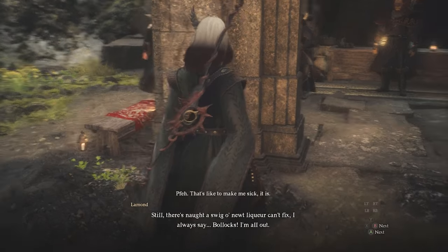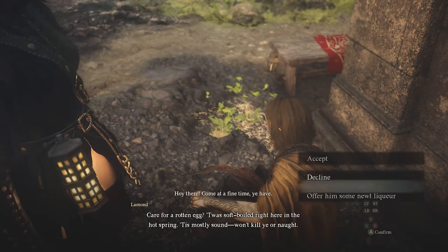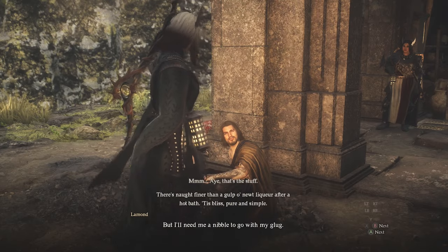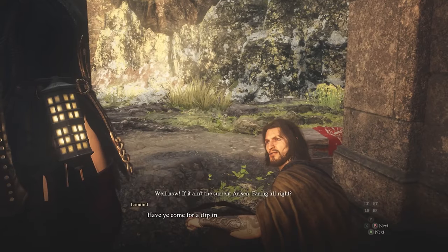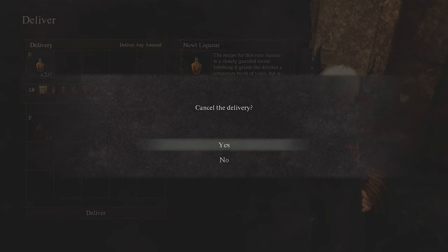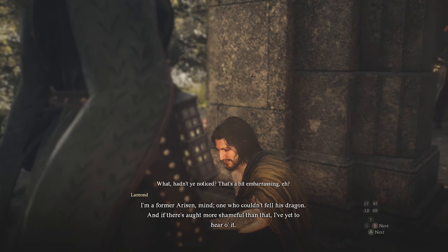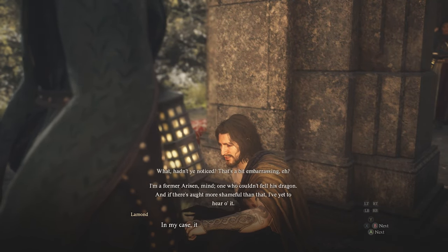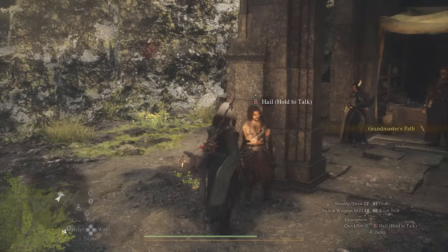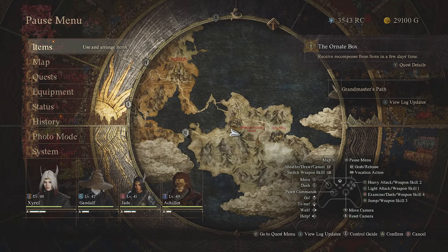Now, back to what I actually intended — the Wayfarer vocation. When you speak to the Wayfarer, it says offer him some liquor. Give it to him — he gave me a rotten boiled egg first. Give it one by one just in case of bugs. He'll tell you he was a former Arisen too, and then you'll have unlocked the Wayfarer vocation — and he gave me the ultimate skill for it straight away.